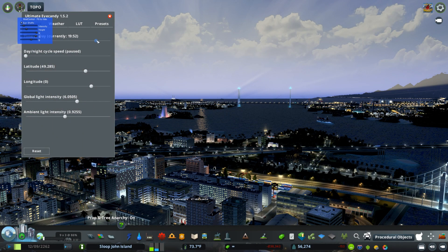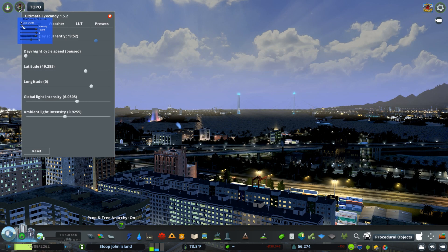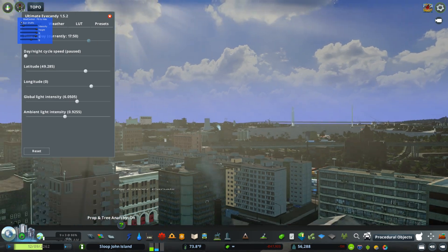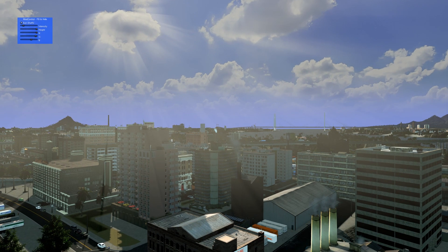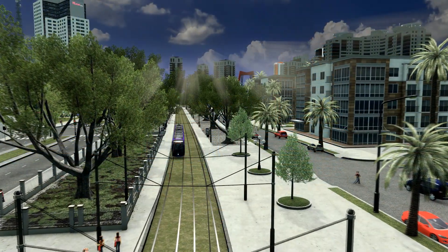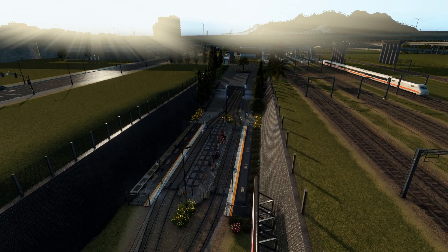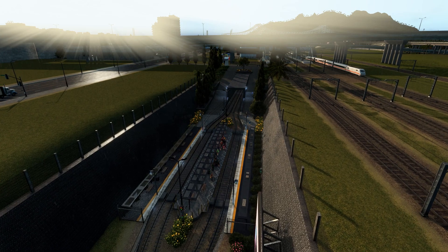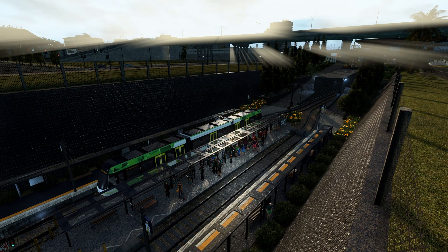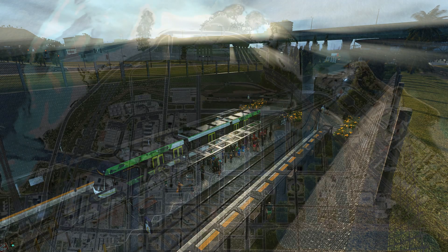I see a lot of comments on message boards about screenshots — people ask how do you make great screenshots? One thing I think people miss is sun shafts. This mod allows you to really emphasize the sun shafts coming from the sky, and you can see how much detail they add to different scenes. They work great in lots of different circumstances. Make sure you get something like Ultimate Eye Candy or Daylight Classics to go along with this mod — it'll help you out tremendously in moving the sun around to make those sun shafts look even better.